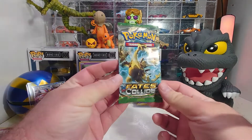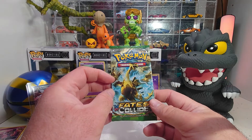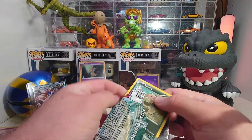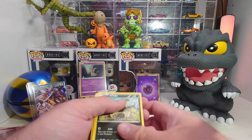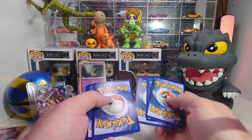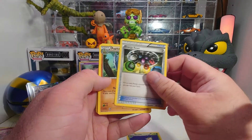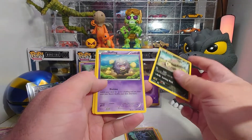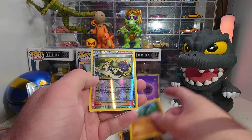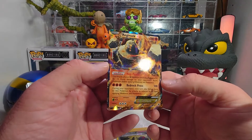Last, we're gonna open up this Fates Collide from X and Y. It's from 2016, so it's six years old. We've had good luck on the first two, so hopefully third time's the charm. We got: Servine, Energy Reset, Skiploom, Volbeat, Koffing, Minccino, Diglett, Riolu, reverse holo trainer.